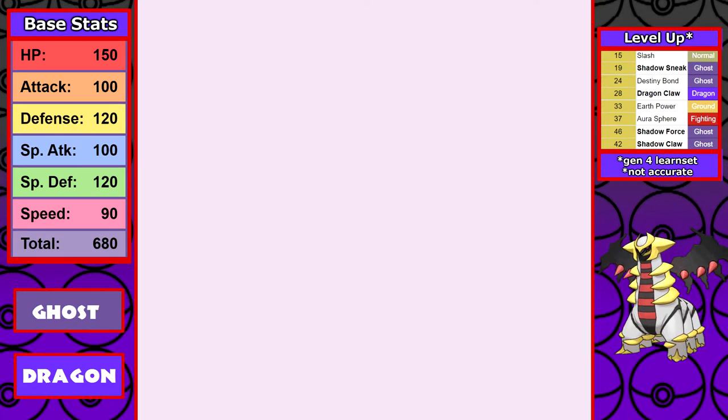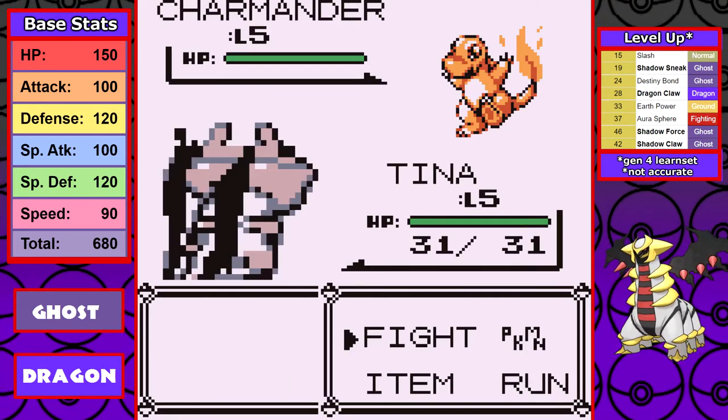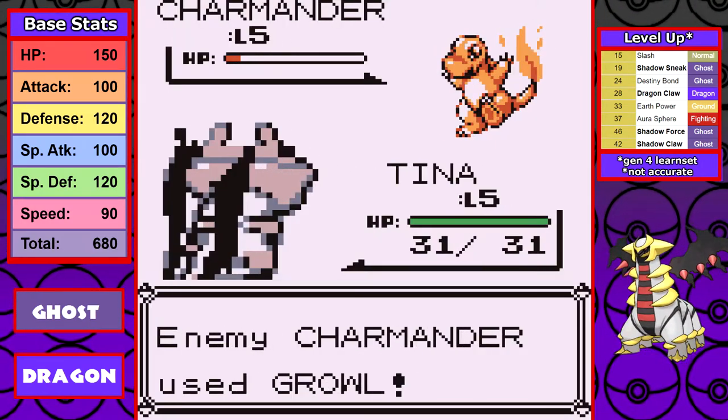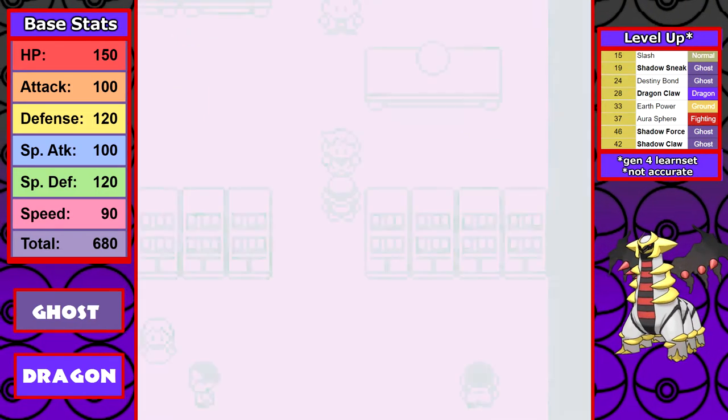I nickname Giratina the only viable name, which is obviously going to be Tina. Before Tina and I go on our journey, let's talk about the back sprite — it's not great. If I had to think of a word to describe it, I'd go with phallic. I do the minimum battles up to Brock, so let's go over why and get into some of Tina's early game problems.